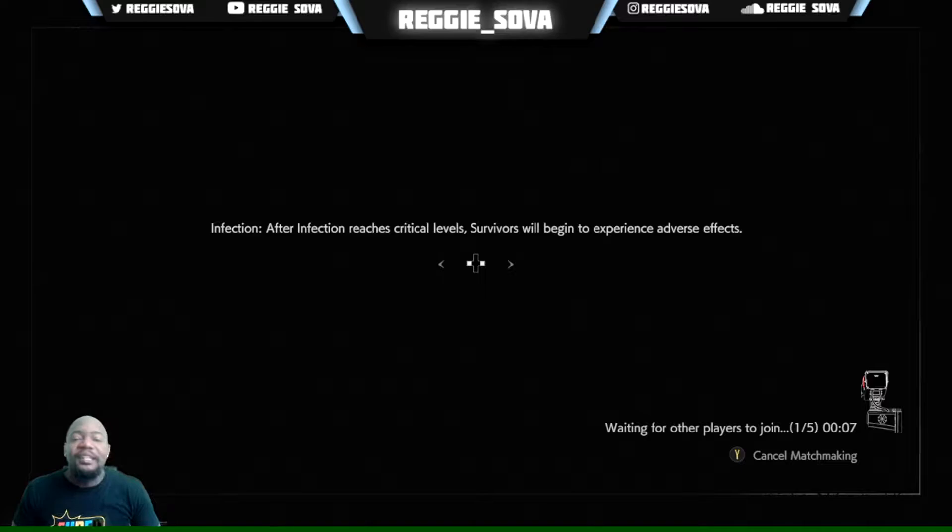This time we're doing the Resident Evil Resistance Mastermind gameplay and we're playing as Annette. Jill just got released for Resident Evil Resistance, so we need to destroy Jill and play as Annette.